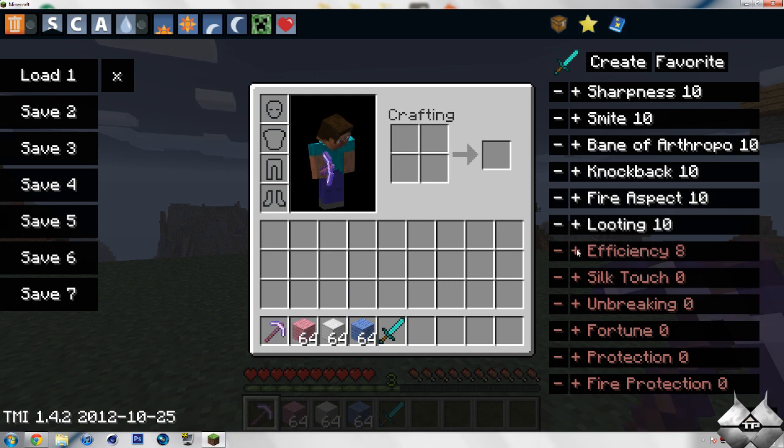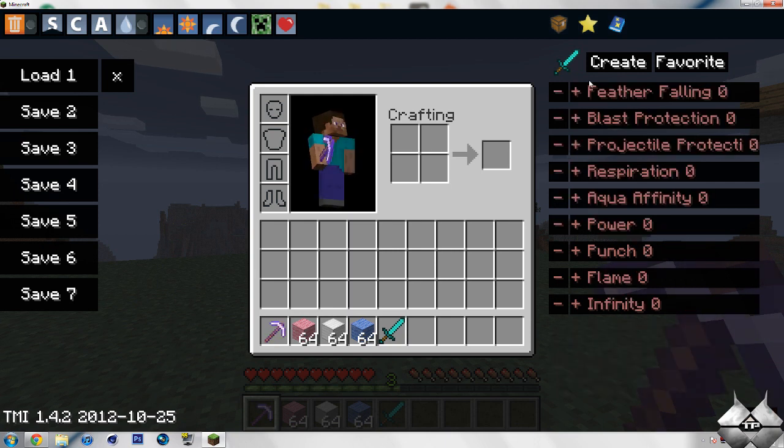So let's see how that goes when I attack a mob with it. You can do unlimited amounts of enchantments. Usually you'd only be able to have three enchantments on one weapon — now you can have every single enchantment on one weapon, and you can put them all up to level 10. So now you will no longer have to mess around with an enchantment table. You can do exactly the enchantment you want.